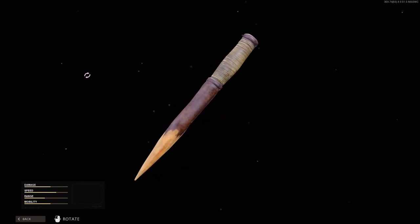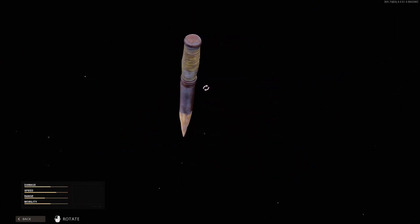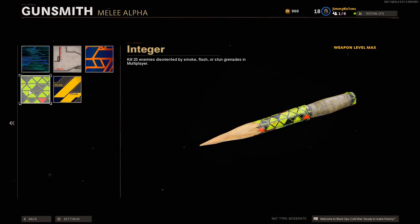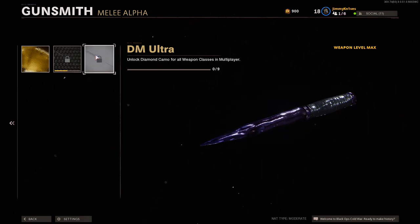It's not just a knife, it's an actual wooden stake. So what I did with this video is I hopped into some games of free-for-all last night on stream. Before we get into the game, I'll show you what the camos look like on the stake — that's the default skin. Going into the gunsmith you can see it fills up the whole stake. The mastery camos: gold looks kind of weird, diamond looks awesome, and DM ultra looks amazing — it literally looks like liquid.